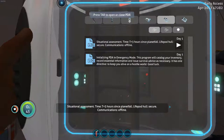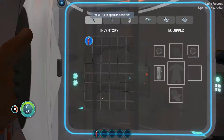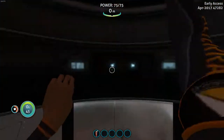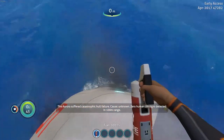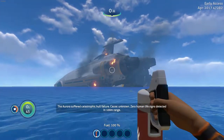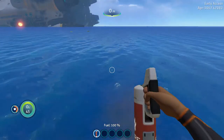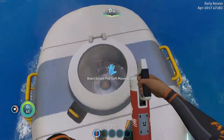T plus three hours since planet four. Life pod home. Secure. Communications offline. Okay. Now how do I get out of this? There we go. The Aurora suffered catastrophic hull failure. Cause unknown. Zero human life signs detected in 100 meter range. Well... that's not great.